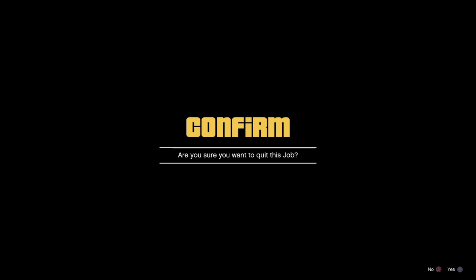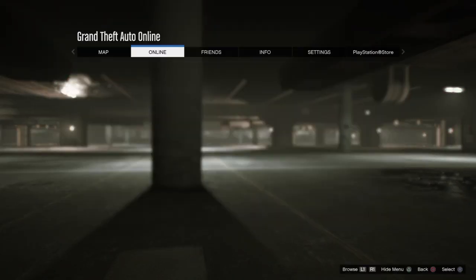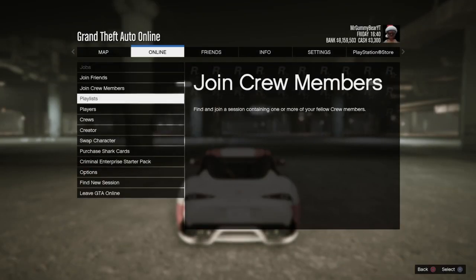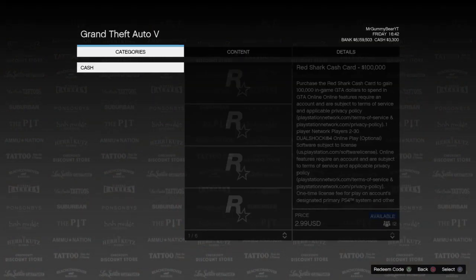Hurry up and push up on your d-pad and start the job again. Up on your d-pad, hurry up — span access, start. Drop up again and push pause, go online, get into shark cards, open it up and back out.